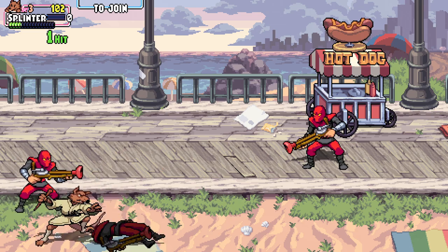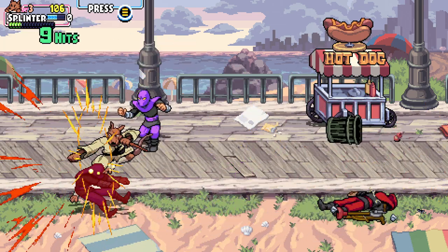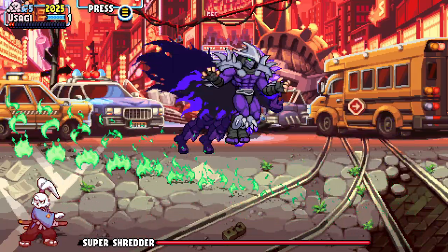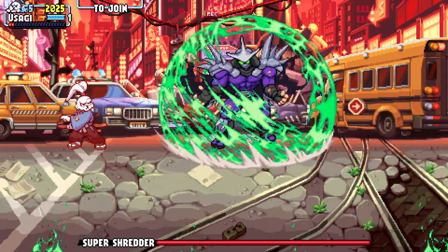The foot soldier bash on the other hand got nerfed. It happens way faster now, so there's a smaller window to hit the other enemies, and it means shorter invulnerability. The only boss change I've noticed is a nerf to Super Shredder — he's ever so slightly slower now, but he's still awful to fight due to his overall design.